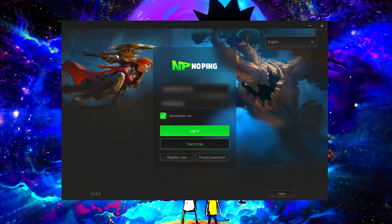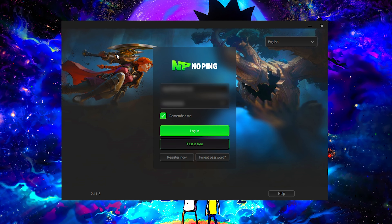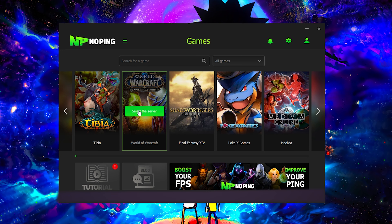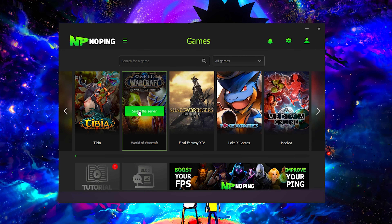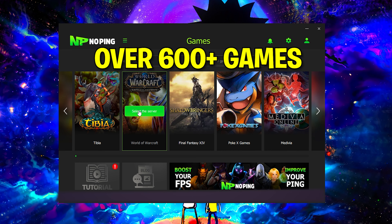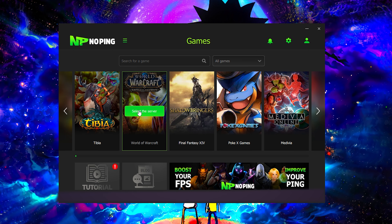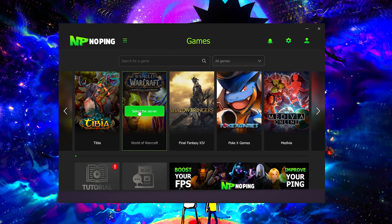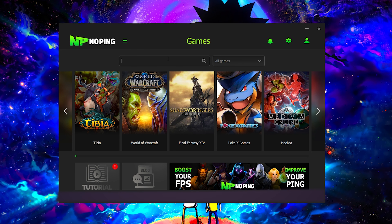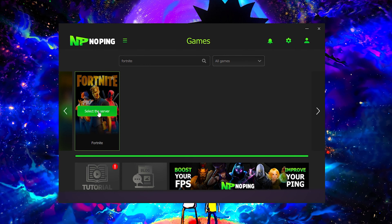Now let me show you how to install NoPing. Go to the link at the top of the webpage or the link in the description and create an account with NoPing. From there, you'll be greeted with your profile page, and at the very top of the screen you can see a big green button that says Download NoPing. Go ahead and do that. Now that NoPing is installed, we're going to log in using the account we just registered on the NoPing website.